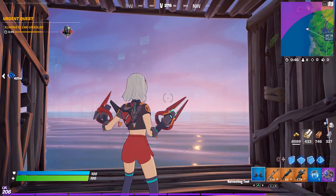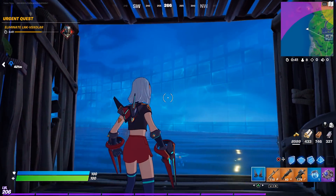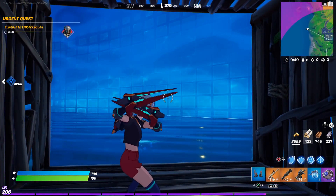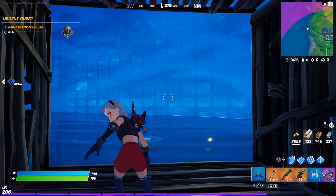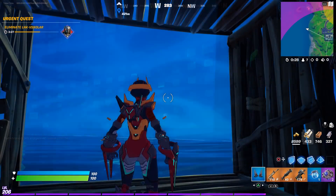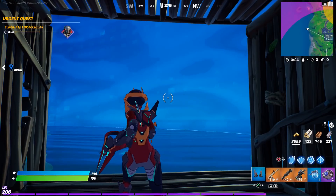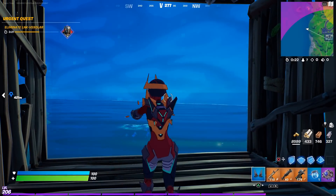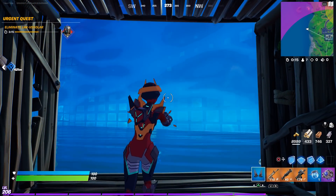Look how vibrant the colors are at night — I really love that. If this looks good, then the Hunter Protocol emote is going to look incredible. And there it is — I love skins at night, they're just so vibrant in their color schemes. Even the eyes light up a more pristine blue color. Absolutely amazing.